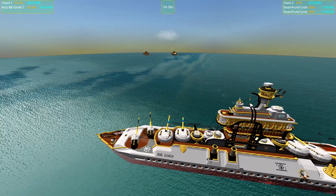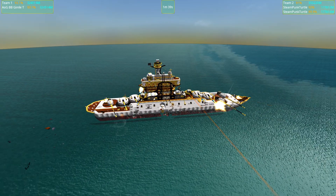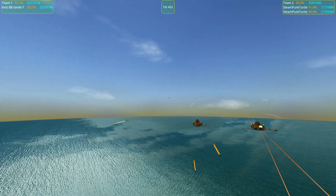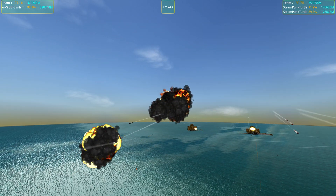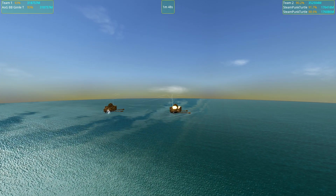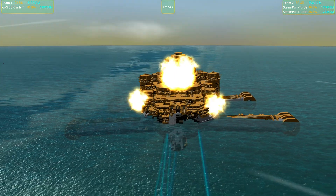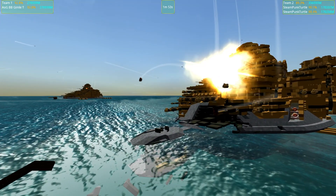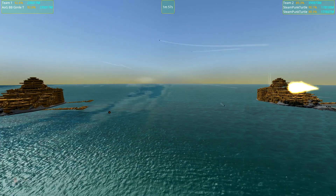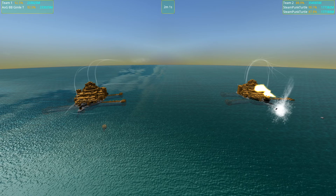I'm glad that the Steampunk Turtle didn't target the right spot at the AI this time. That makes it so that all the Gimle's main barrages are still online, which is a good thing for me. Those shells are really shooting far away — that's how they do damage when they come in close. One Steampunk Turtle is at 90%, the other at 88%. The Gimle's is actually at a higher percentage than both combatants, which is looking good.